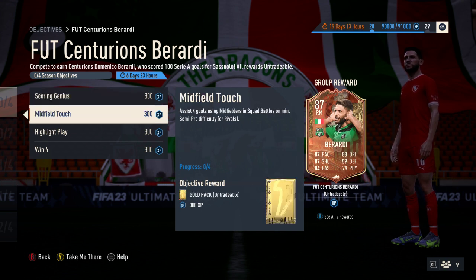The second objective is Midfield Touch: assist four goals using midfielders — that's left midfielder, right midfielder, central midfielder, central defensive midfielder, and central attacking midfielder. Centre forwards do not count. Right wingers and left wingers do not count. Only positions with 'midfield' in their names. Again, it doesn't matter if you win, lose, or draw. You can assist four goals with midfielders and lose 22-4 — it doesn't matter. You'll still tick off those four and get the gold pack as the reward.